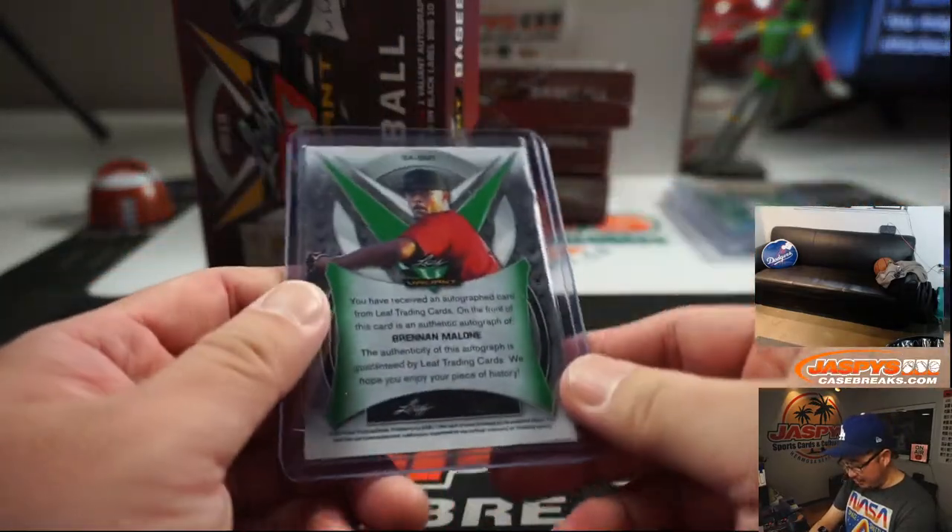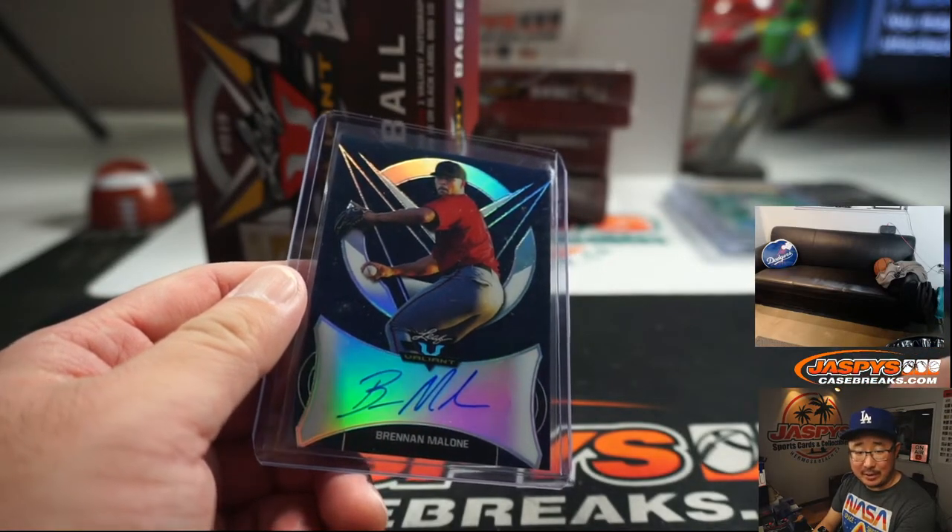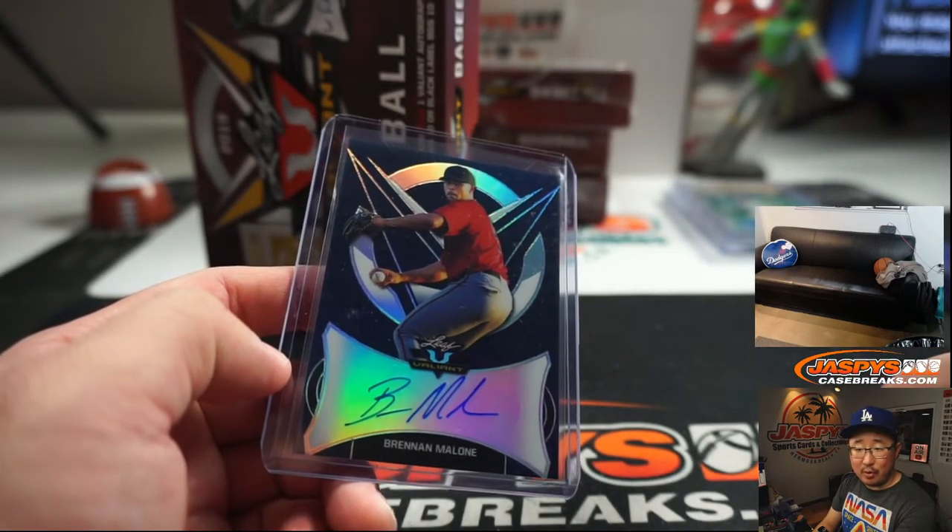We've got Brennan Malone. I think Diamondbacks. 1 out of 25. I'm testing my prospect knowledge here. Brennan Malone — Ryan Redman.